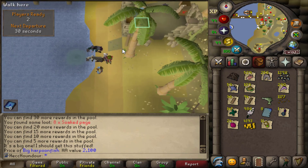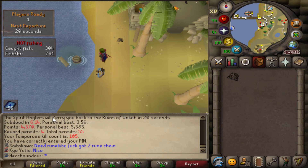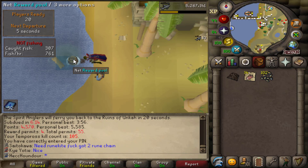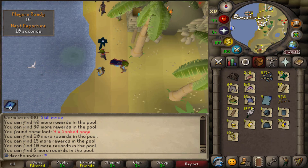I'll go back to Tempoross. I was recently informed you can see how many permits you've opened in the collection log, so I'm just one under the drop rate for the fish barrel. I only have 55 permits, but I'm gonna go ahead and fish and hope I get the fish barrel. Still no fish barrel — got some nice elks though.